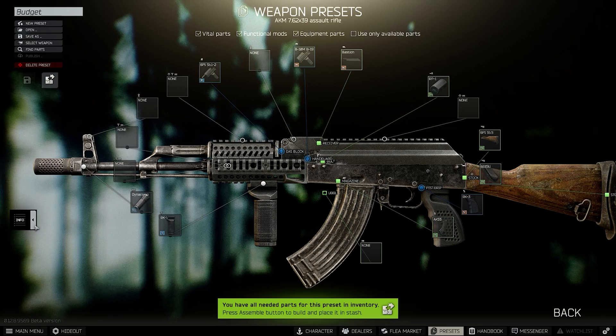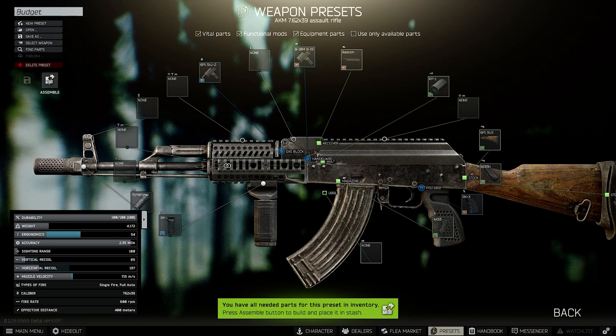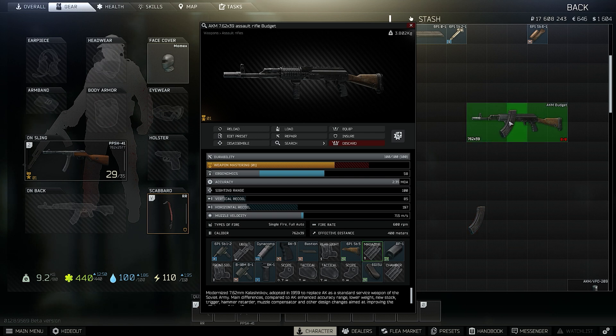And there you go — it's a decent little gun and it does clap. 85 vertical and 197 horizontal recoil. I really can't complain. I'm just going to put this together, load some ammo into the magazine, and go down into the hideout and see how it handles.